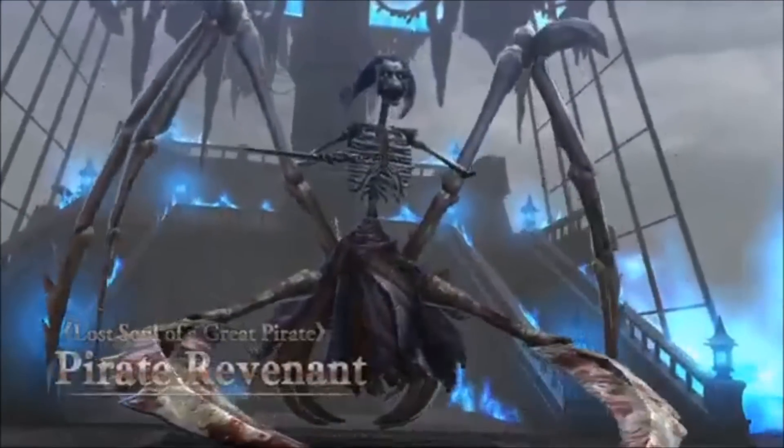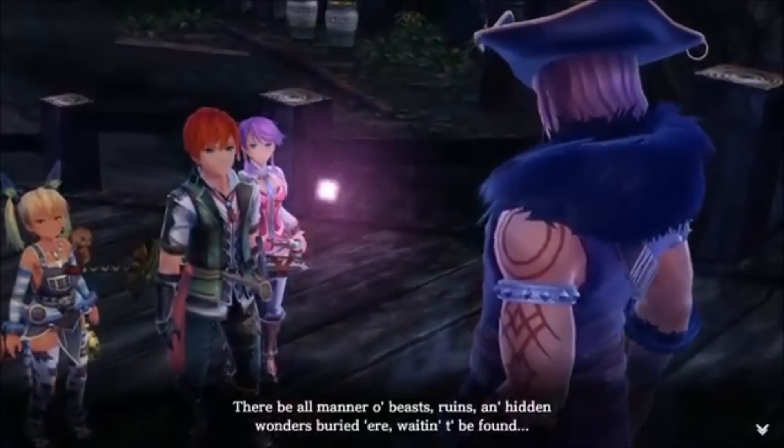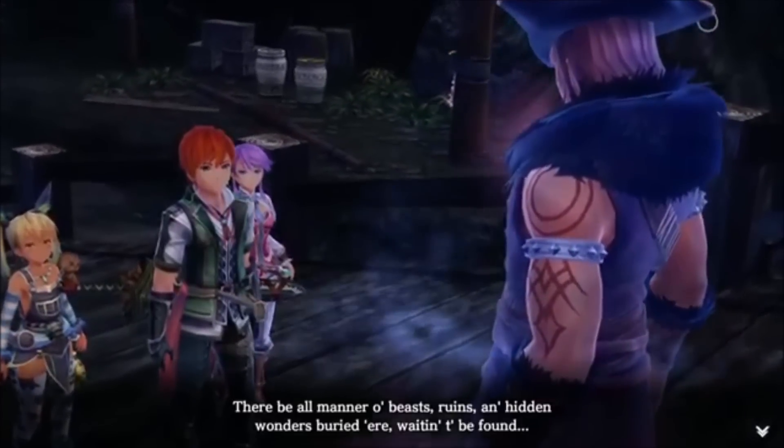Now, his pain and torment pilot the ship as it roams the seas around the island of Siren, and it's up to Adol to put him to rest once and for all. In doing so though, you do get the sea chart to map the island's surrounding waters, so it's kind of a nice tradeoff at least.